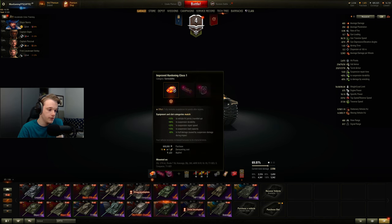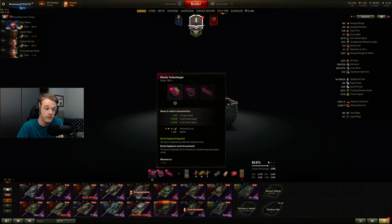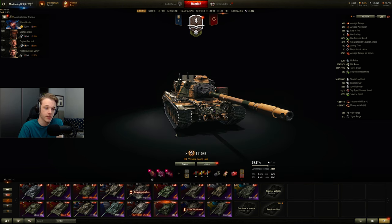We're going to be playing with two different setups. We're going to be using HP Boost, Rammer, and Vents. And then we'll switch it up and also use Turbo, Vents, and Rammer. I don't really think this needs a V-Stab, to be honest. It gets pretty decent soft stats for stabilization, so I'd much rather put Vents or go Turbo and HP. Vents does help this thing out quite a bit to match the DPM of the Super Conq. But without further ado, let's get straight into some games.